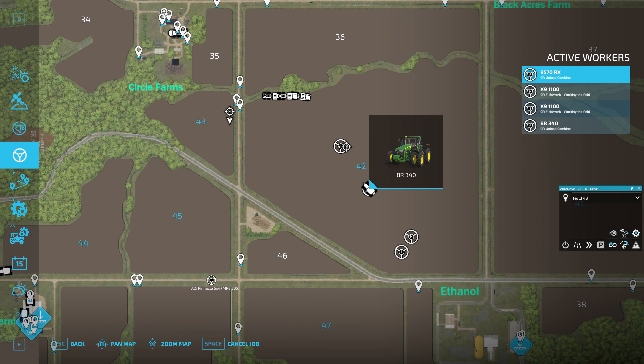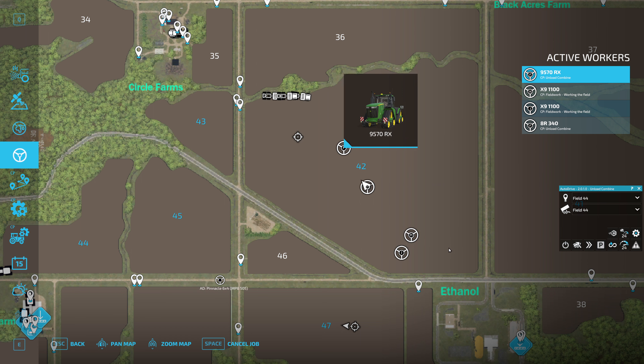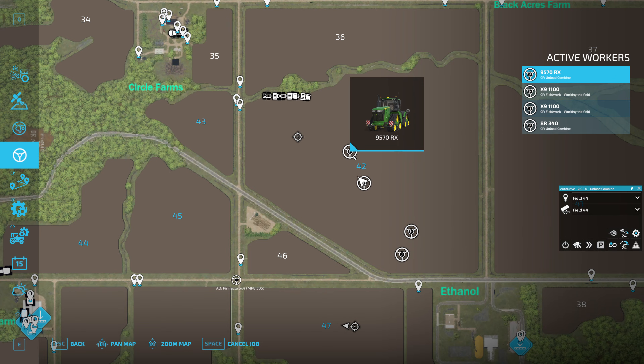Okay, the truck should be going to unload, and this grain cart is coming to unload a combine.